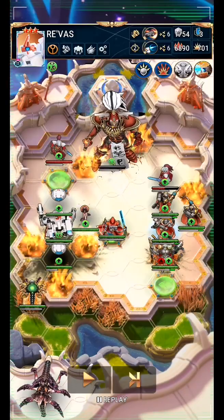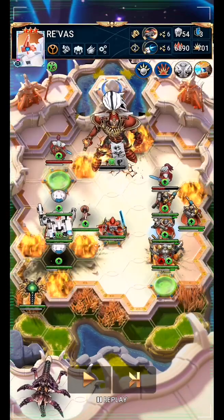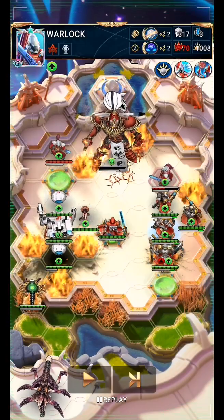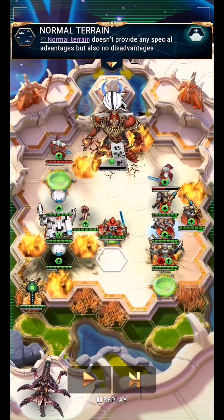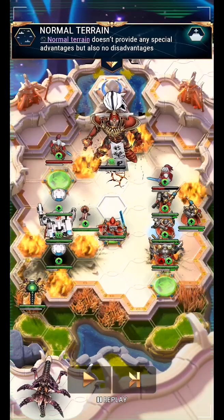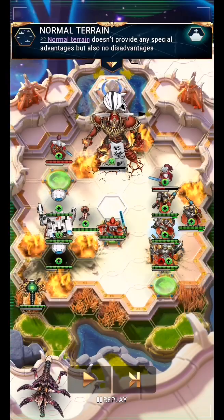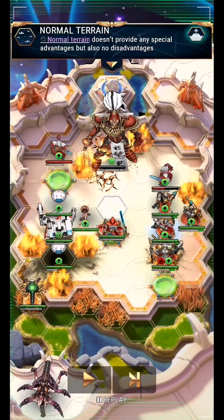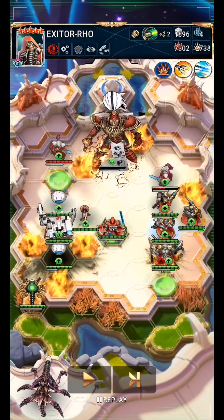That will mean Ravus will have killed an Eldar during the course of the battle, which will prompt this other Warlock to come over and try to debuff Ravus. It can't move down here to debuff her — it could move over here, but it would rather take the shortest route, as the AI tends to do. So it will move here, get hit by Ravus's overwatch, and then be finished off by Rho if not killed by the overwatch outright.